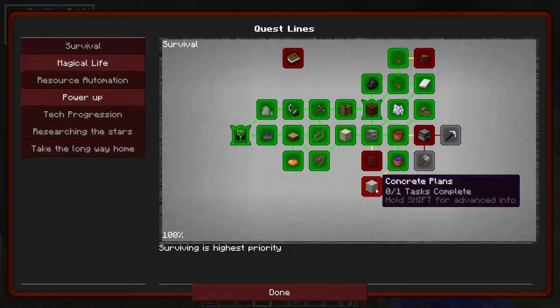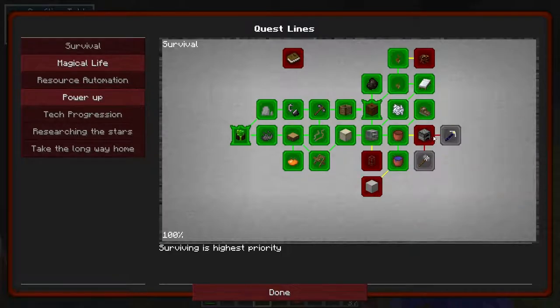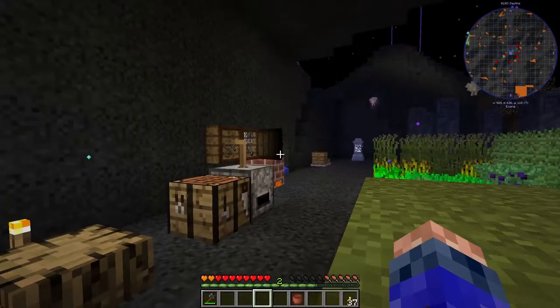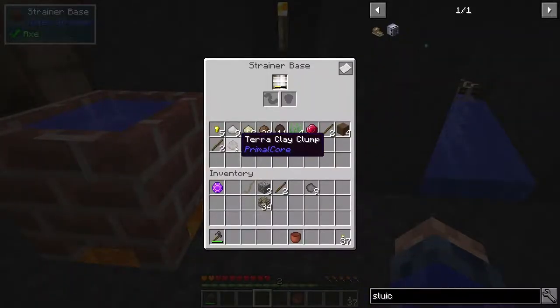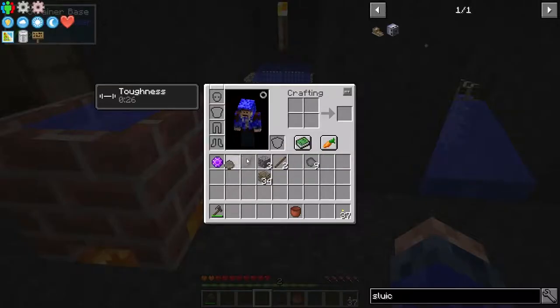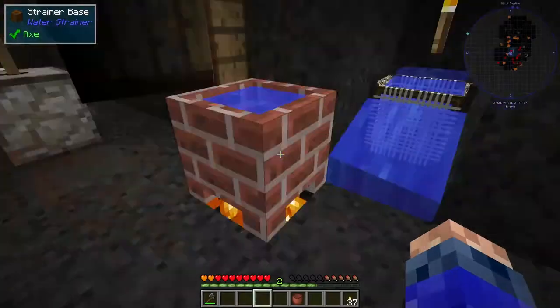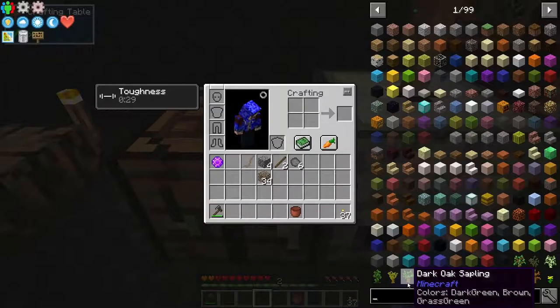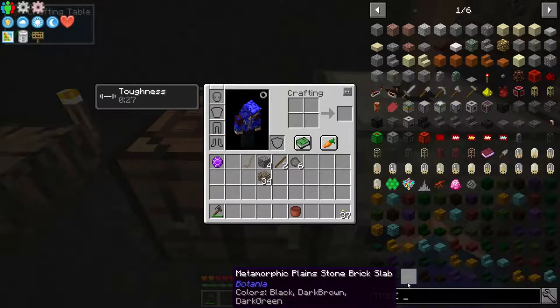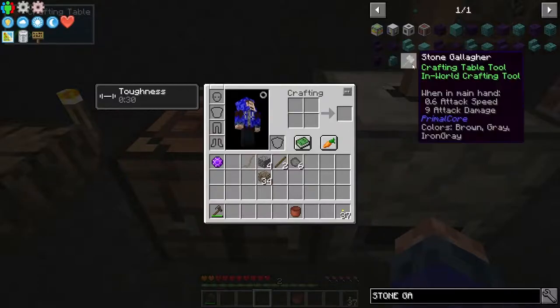Don't really want to mess about with that to be honest. Let's see if we can make this galaga. Terraclay clump — yay. This takes actual stone, doesn't it? Yep.